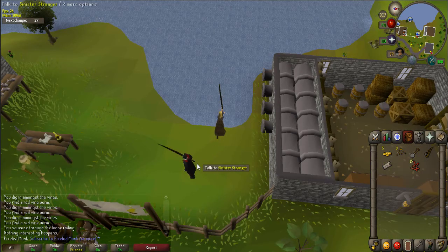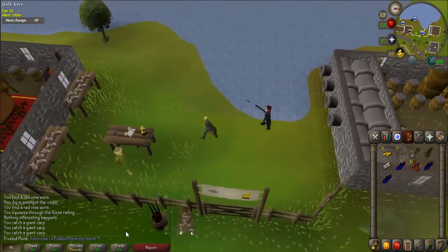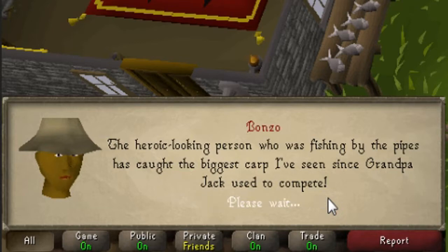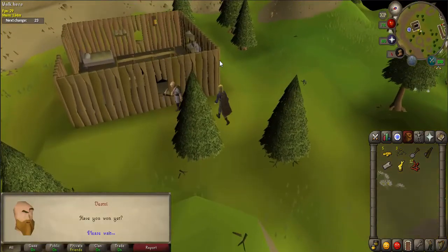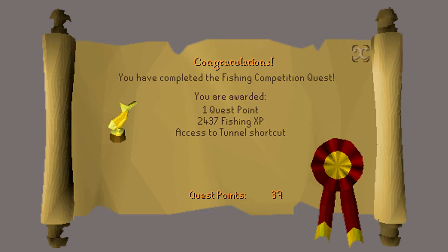He will complain about the smell and move towards a different area. Once he moves, start fishing in his spot and wait. When the time is up, you will automatically move towards the scale on the table near Bonzo to weigh your fish. As you win the fishing contest, you will receive a trophy for your efforts. Teleport back to Camelot and return to the dwarf to complete your quest. Congratulations — you have received 1 quest point, 2,437 Fishing experience, and access to the tunnel shortcut underneath White Wolf Mountain.